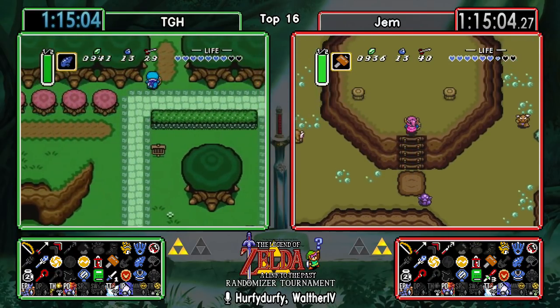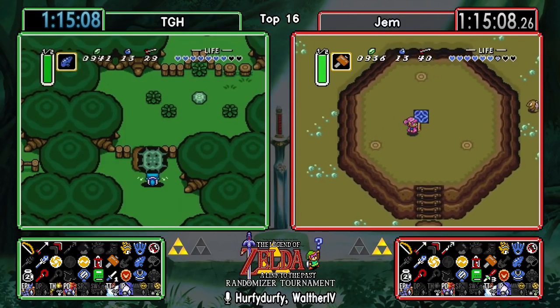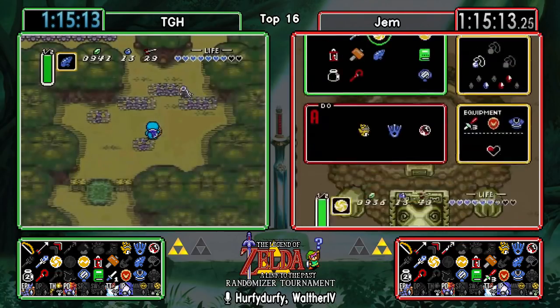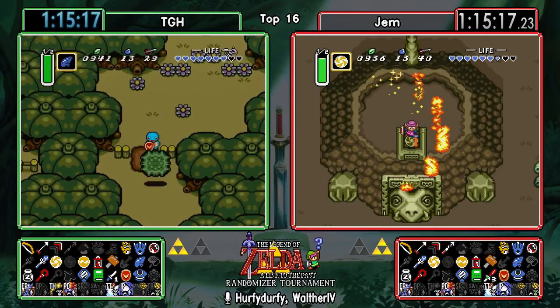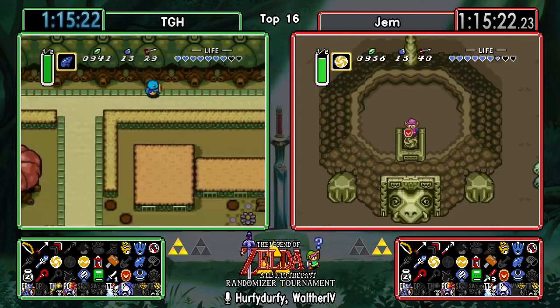Yeah, on the one hand I think it might be worth it. On the other hand, Gem might be thinking: hey, I already had to double-dip EP, and now I'm gonna have to double-dip Swamp, do I really wanna double-dip Turtle Rock or Skull Woods as well? He's opening it, at least - so he's keeping the possibilities open.